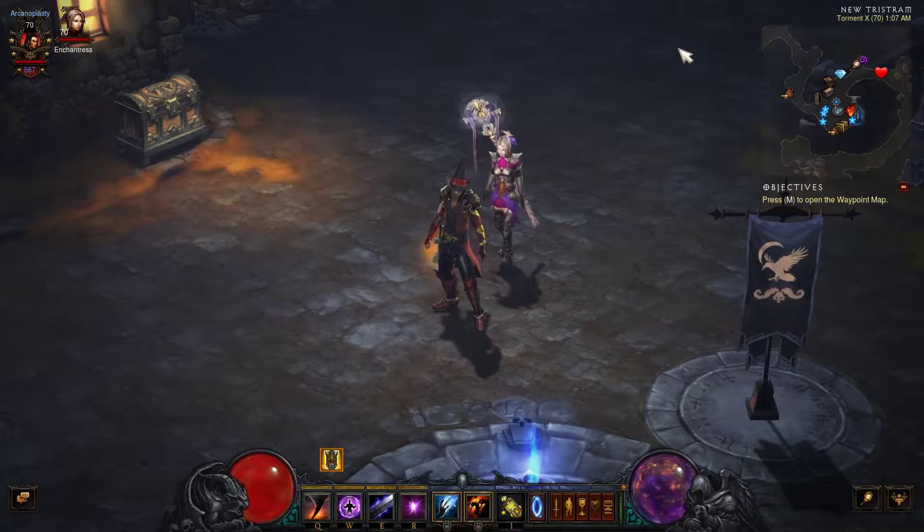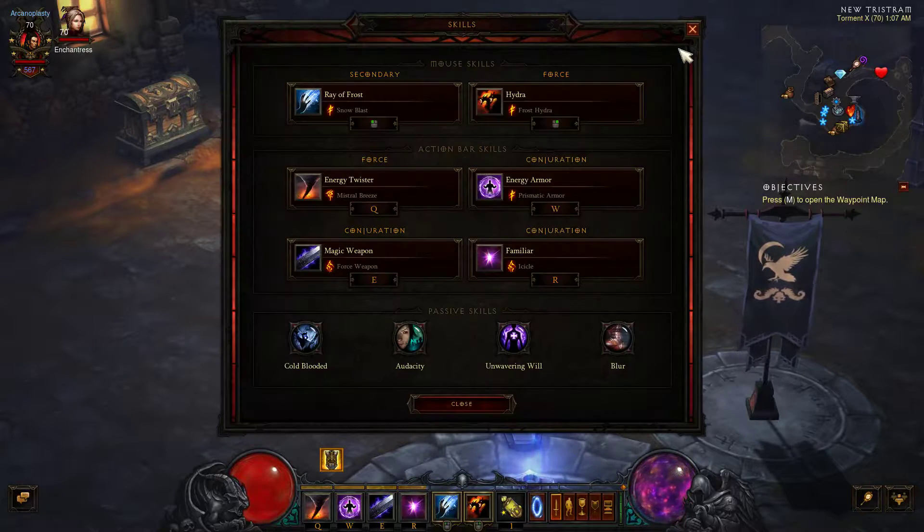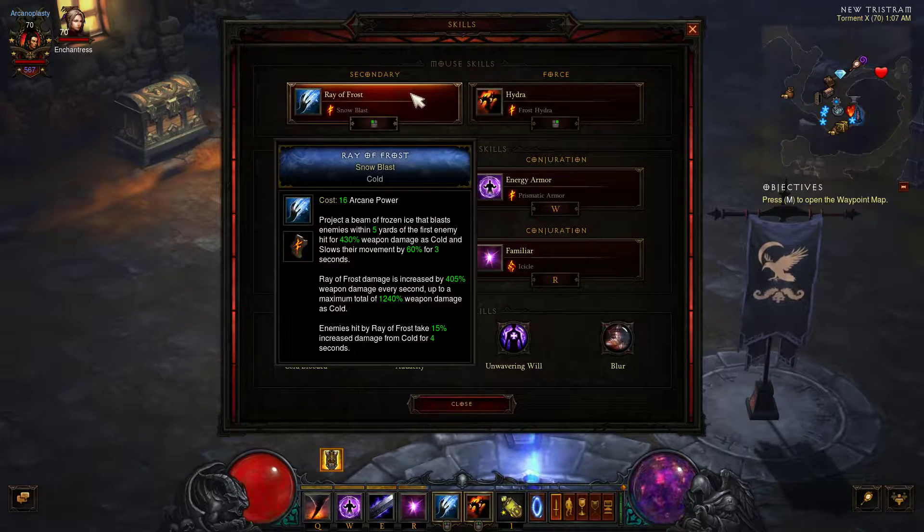Hey, what's up everybody. This is a Legacy of Nightmares build using cold damage, so let's get right to the skills. My primary is Ray of Frost with Snow Blast, which gives me 15% increased damage from cold whenever I hit with it.